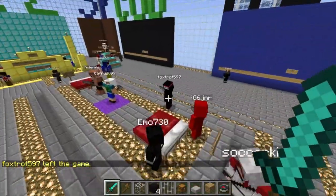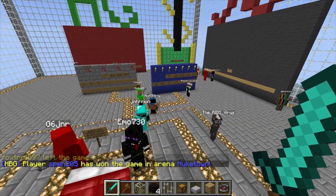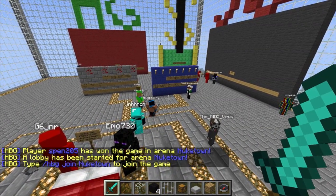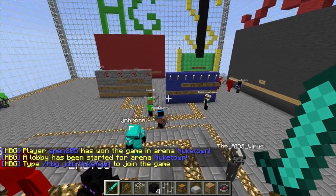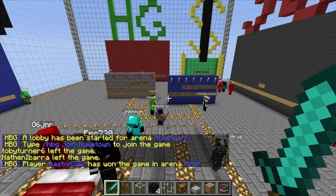When you spawn, you'll spawn right over here. If you look at all these guys — the reason why they're standing over here is when they do the slash HBG space join space the name of the arena, like for example Nuketown, their bodies kind of freeze over here and they teleport over there. It's basically like two different people.